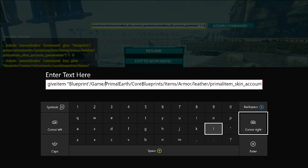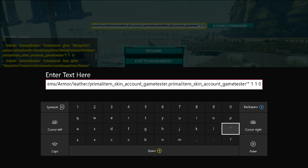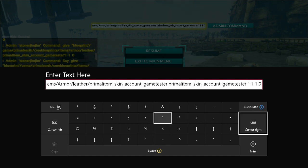Then type: slash game slash primal earth slash core blueprints slash items slash armor slash lever primal item underscore skin underscore account underscore games tester full stop. Then after that, type in primal item again, underscore skin underscore account underscore games tester. Then it's the apostrophe underneath the P, not on this side, on this one. Then quotation marks underneath the and sign. Then leave a space, type in one, leave a space, type in one, leave a space, type in zero to get the item.